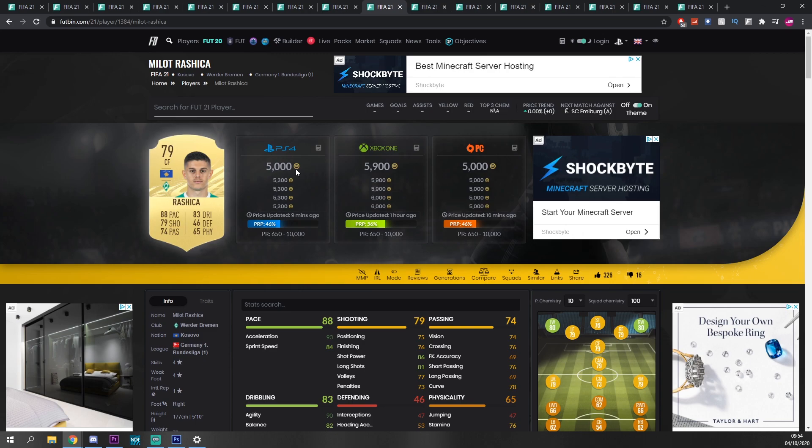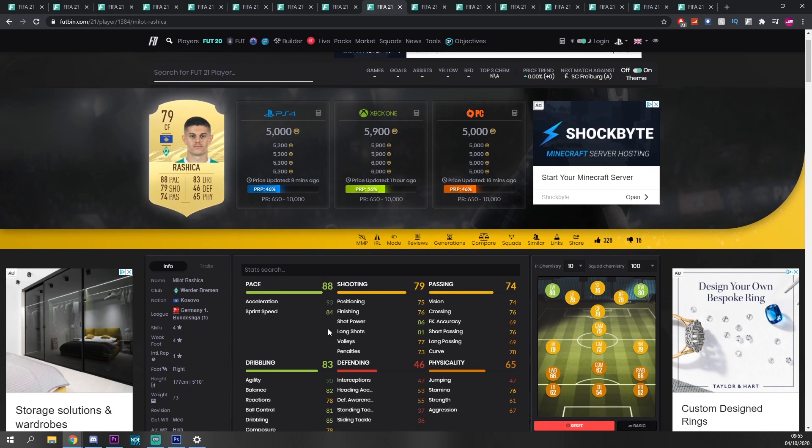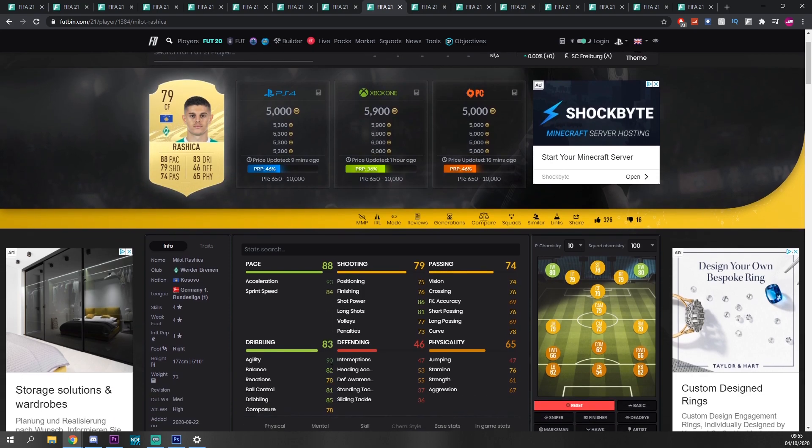Rashika, 5k dead on — he's probably a bit more but I decided to put him in anyway. I've heard nothing but good things about this guy; Rashika's apparently been a beast for many people. 90 acceleration, 84 sprint speed — so he's fast to get up to where he wants. Say he gets the ball, he can knock it forward and run onto it before a defender because that acceleration gives the initial boost. Dribbling is very good — 90 agility, very nice, four-star, four-star. Shot power and long shots are nice, and the finishing isn't bad at all.